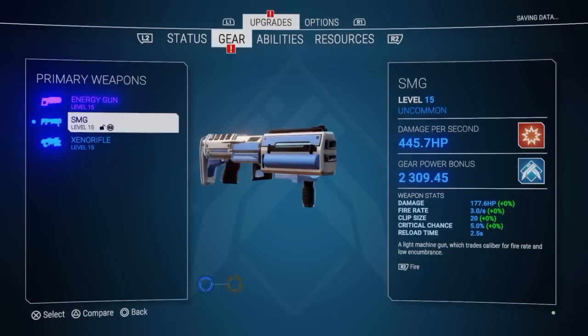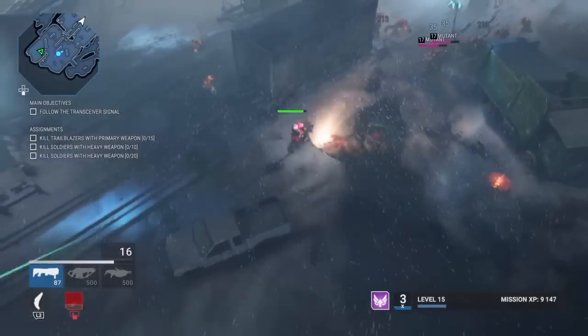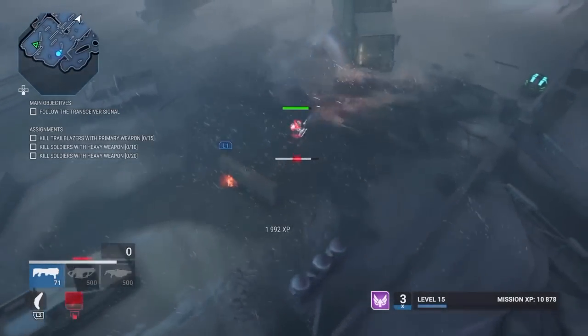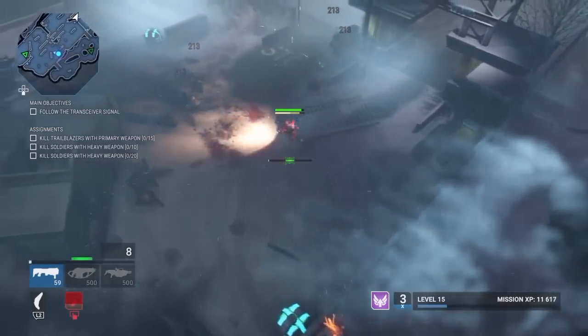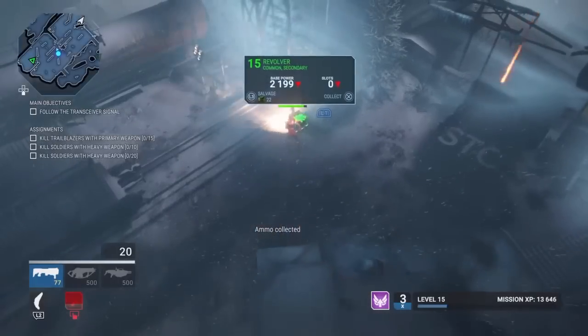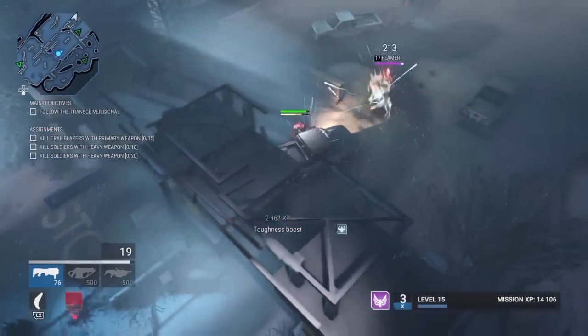Second primary weapon is the SMG, submachine gun. It's got a longer range but a slower spool up on the shots. That's a lot longer range than the energy gun. It does a good amount of damage, just takes a second to spool up.